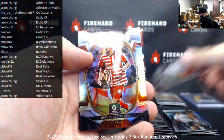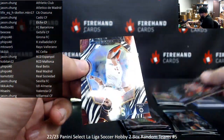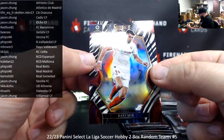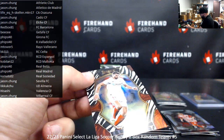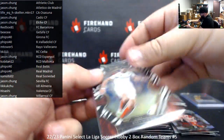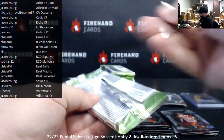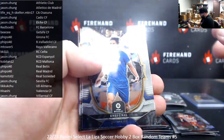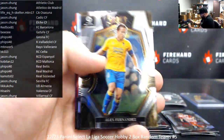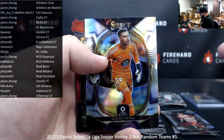I don't know why that card is turning around — I was going to see a zebra. Actually, I do see a zebra. Miguel Gutierrez silver — your zebra is Rafa Mir for Sevilla. Sevilla goes to Jason Chung. Zebra is in this product numbered to 25. This pack had six cards in it; the one earlier had four.